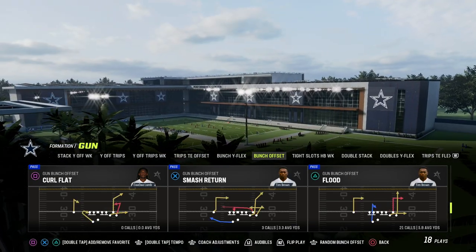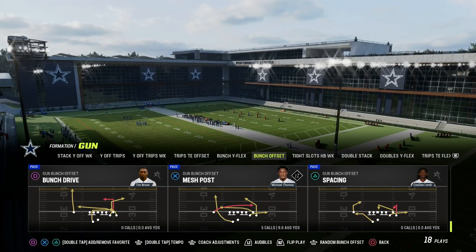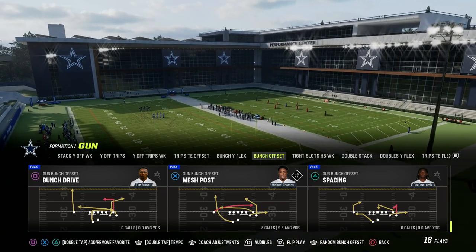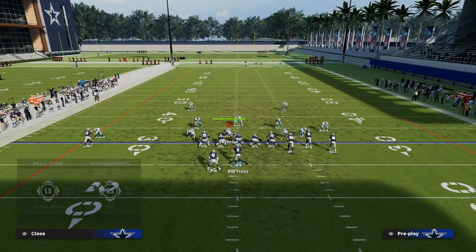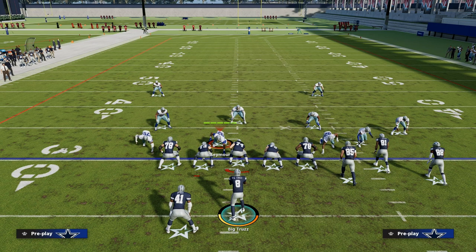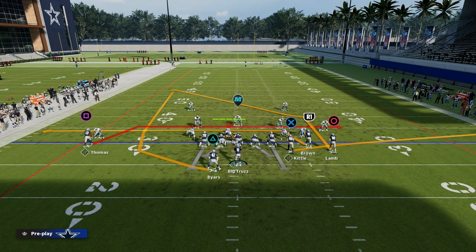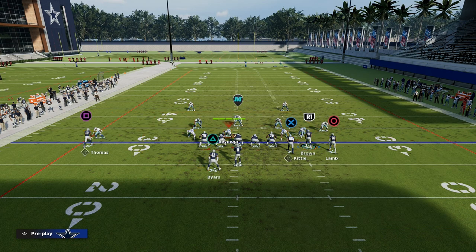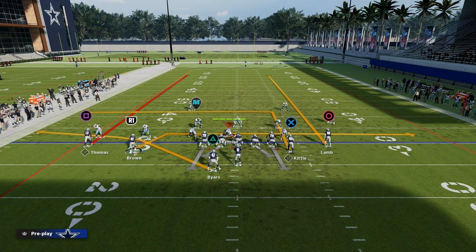I want to go over the number one passing concept in Madden. We're going to be utilizing the Play Mesh Post to show you how this play works. It's known in real life as the Shallow Cross Concept, which is essentially a dig and a drag route. I'm going to give you a quick example of what this looks like practically in real life.